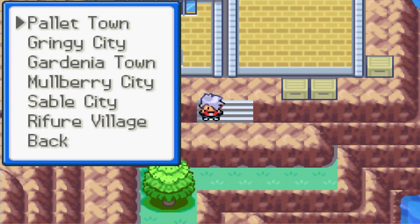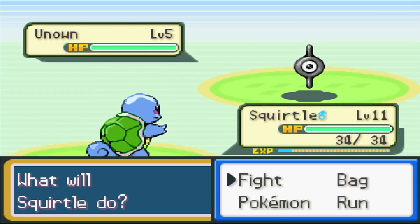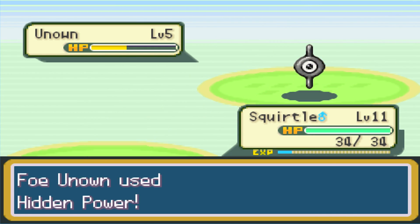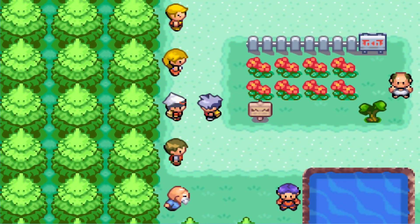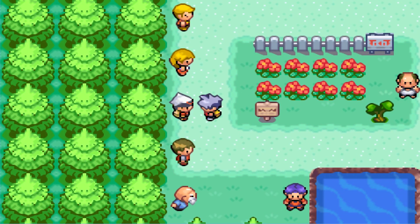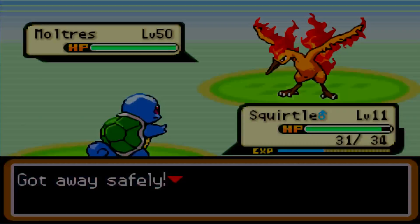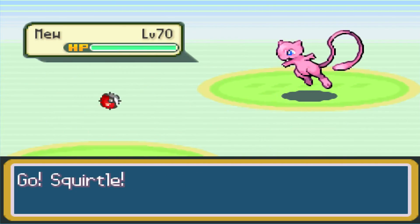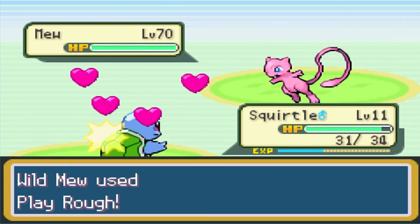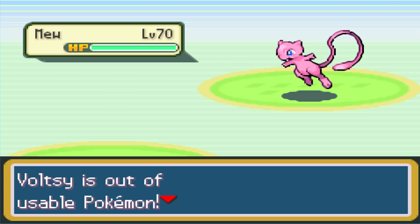We warp to Pallet Town and immediately encounter a level five Unknown. Then we spot legendary Pokemon just hanging out: Zapdos, Mew, Articuno, and Moltres. We can battle them! We accidentally run into Mew and can't escape. Squirtle faints — Pokemon is now dead. The commentary reacts in shock.